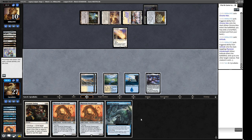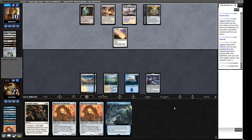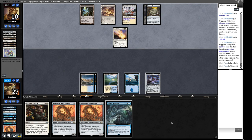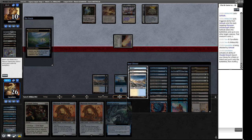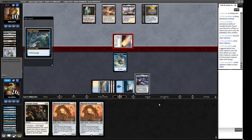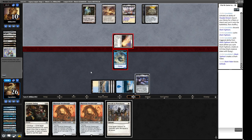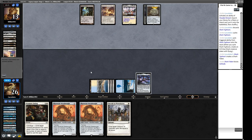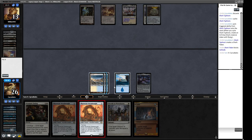We can flash in a Shark Typhoon as a 2/2 and kill their Solitude — using it as a removal spell that cantrips. Next turn maybe Prismatic Ending. The only thing Chrome Mox lets them cast is another Solitude. We crack the fetch for a Tundra since they're not attacking our mana base. We make a 2/2, draw a card, and we're in an okay spot. We can get punished if they play a threat but let's do the thing — Stiflenought with Plow back.